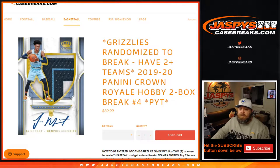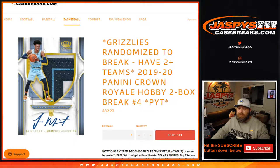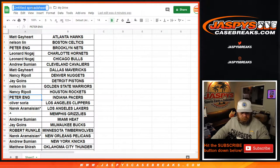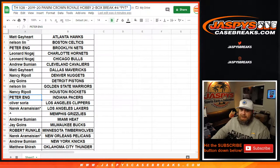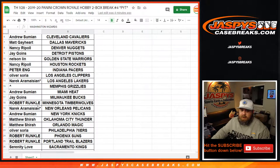Here is our list of customers and their respective teams, from Matt and the Hawks down to Jay Goins and the Wizards. Last spot: Mojo Narc with the Pelicans and the Lakers. And then there's the Grizzlies that we're going to give away right now.